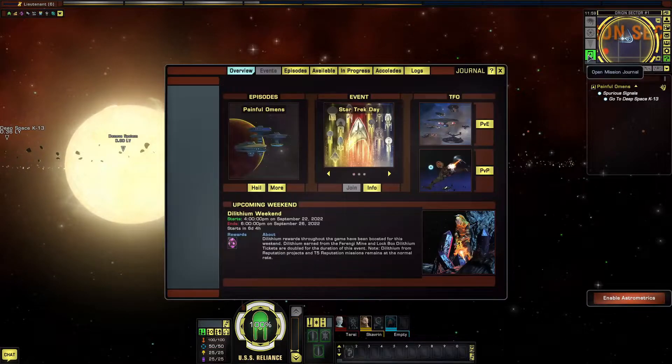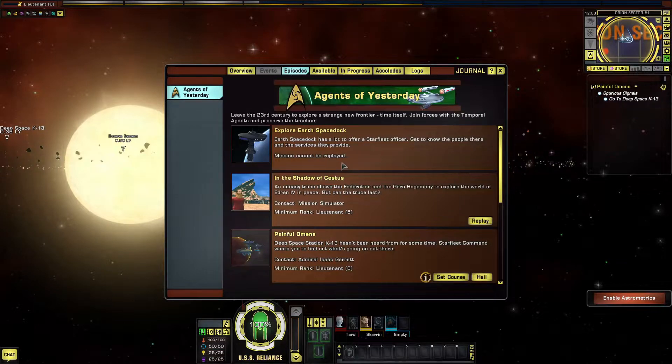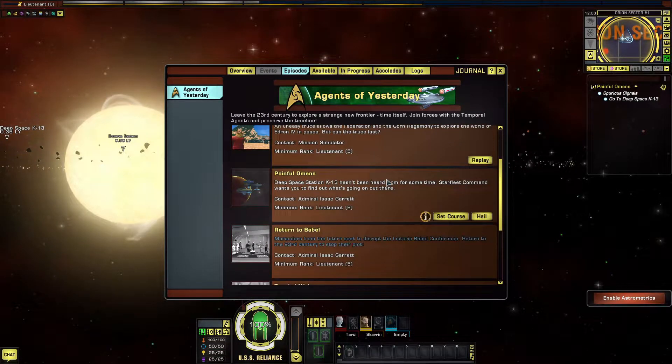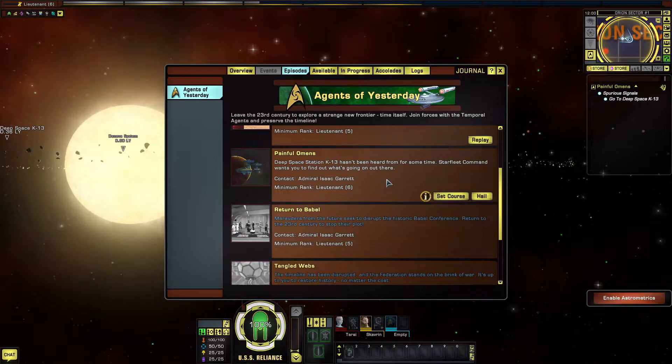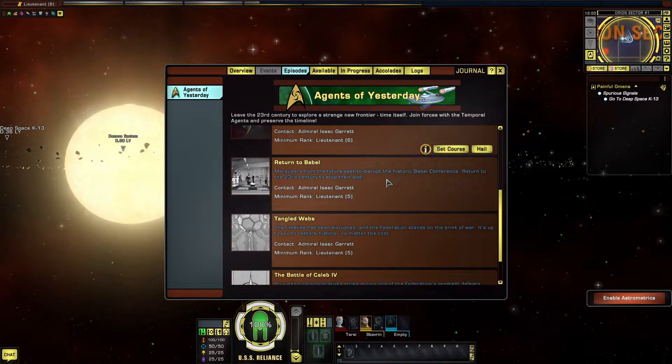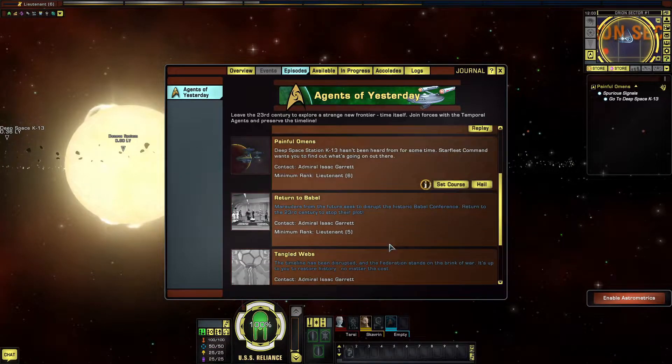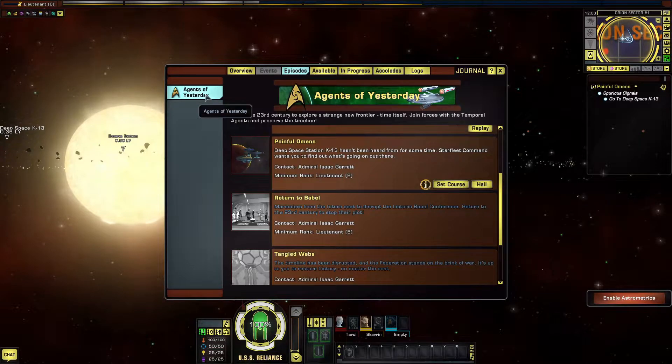And we can also go into this Episode icon over here and track our mission progress. We've got 'A Shot in the Dark' — a painful omen — which we're just about to do. Then we've got Return to Babel, Tangled Web, and the Battle of Caleb Hall. So we've got four missions left to complete this section.